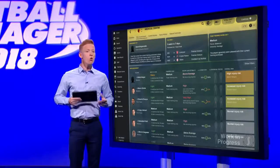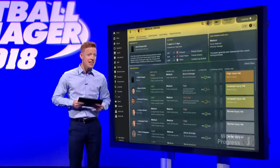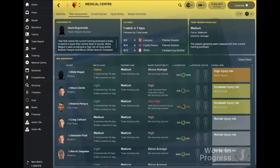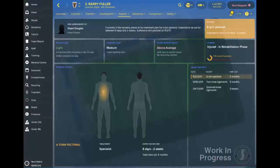The risk assessment screen also gives you information on each player in your squad's susceptibility to injury, overall injury risk, current workload in both training and matches, and their general condition. From here you can delve into a player's individual medical report to see their injury history and status, as well as any parts of the body that are currently affected by an injury. There's also details on treatment they're receiving and the time until they can return to training.